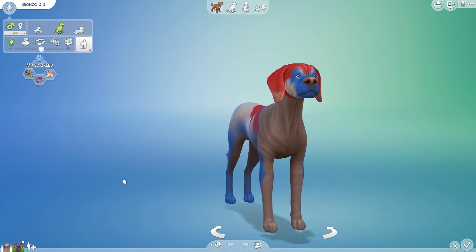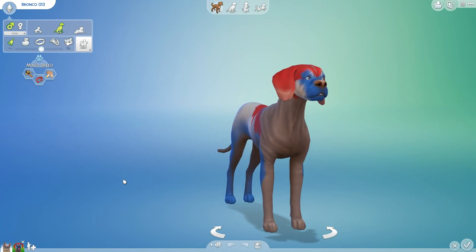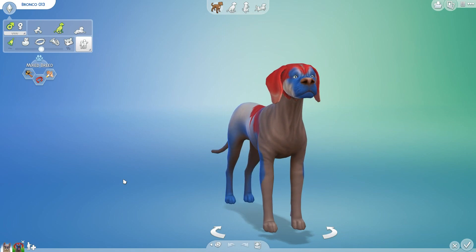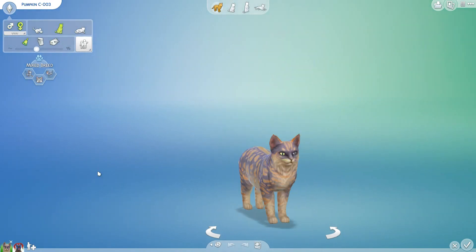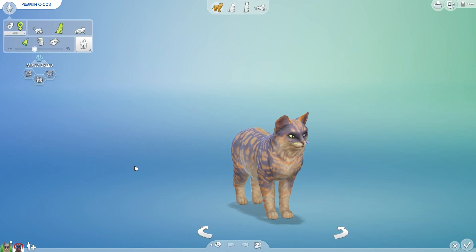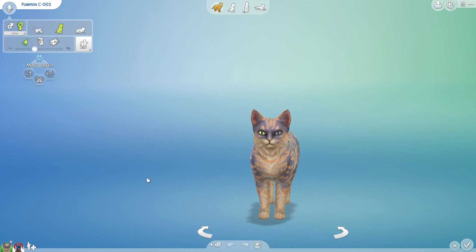Today we will be descending deep into the random genetics once more and using a random integer generator to roll numbers between 1 and 12, diving in to see what we end up with when we give Bronco a mate and give them some puppies. But as per request, we are going to be jumping back over into the kitty cat side of things today. Many of you guys agreed with me that the dogs give you much more dramatic and comedic results when you breed their random genetics. But maybe only doing three experiments is not a good test group and we should continue forward with trying out some more cats.